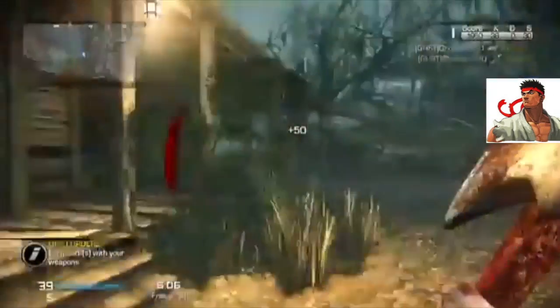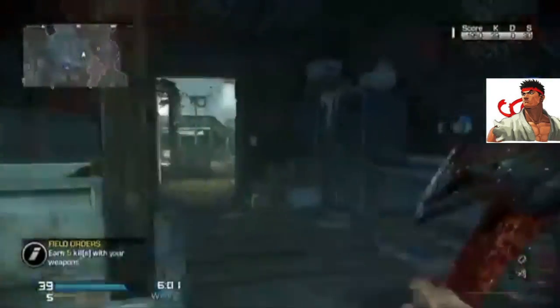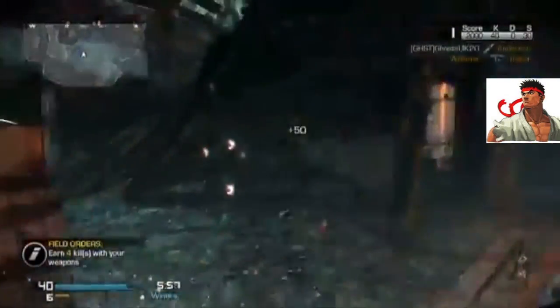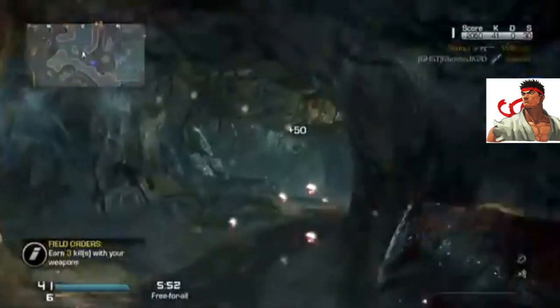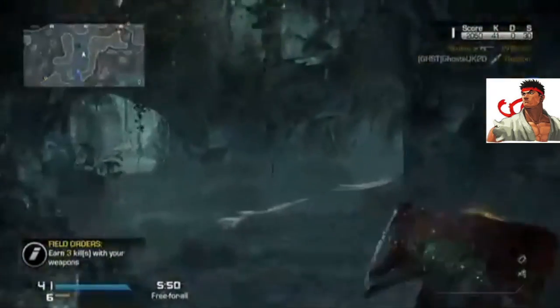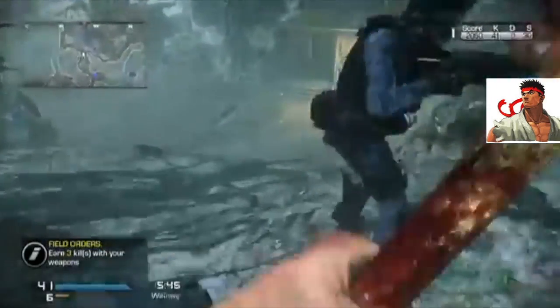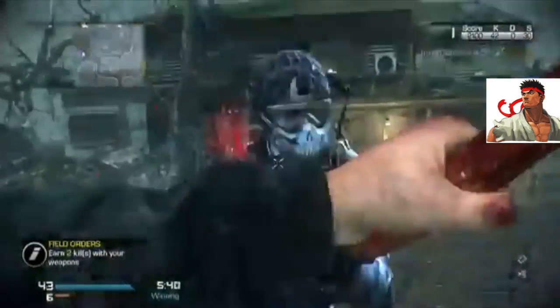The Michael Myers killstreak in this game is pretty much a maniac but with a Michael Myers costume and an axe. This means you have an increased range because a knife is shorter than an axe, so you can lunge a lot further, get a lot more kills. Every time you get close to an enemy the Michael Myers theme song comes on, which is pretty rad.